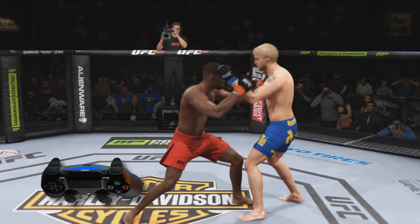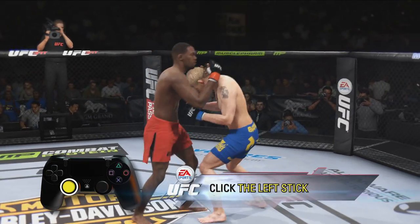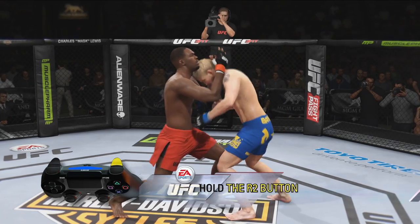If you miss your clinch denial and get engaged in the clinch, you can try and separate from your opponent by clicking the left stick to push them away. If your opponent manages to hang on, block their strikes in the clinch by holding the R2 button.